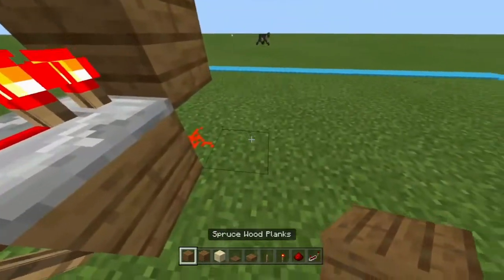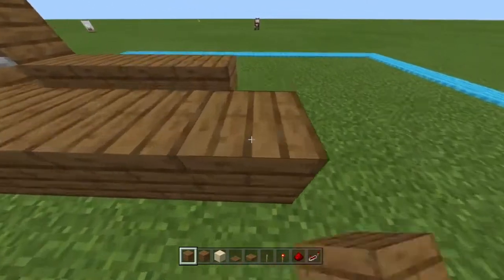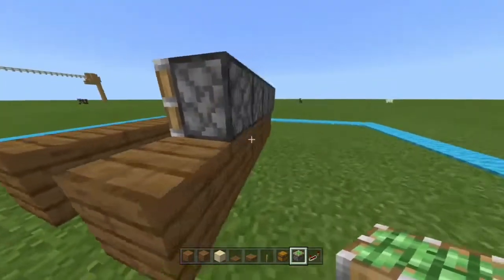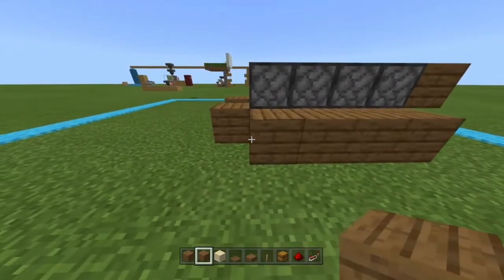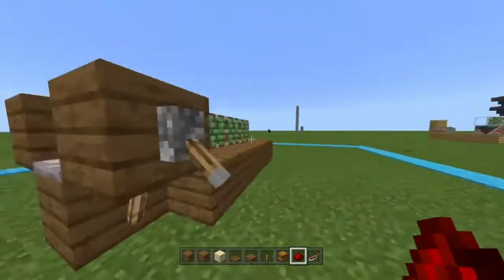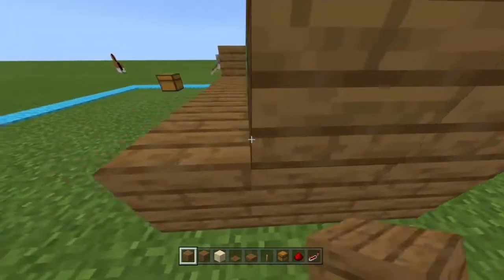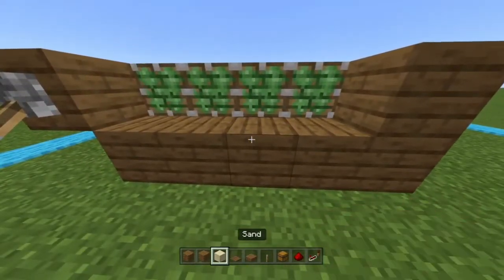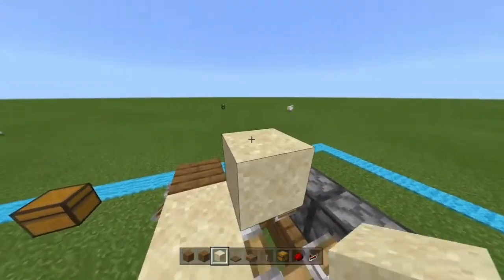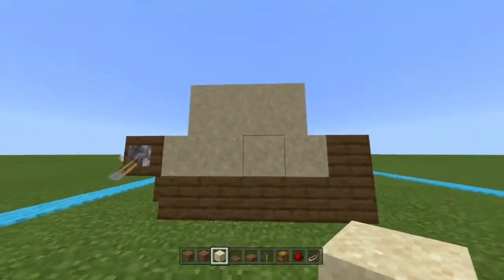Then take your solid blocks and place 4 solid blocks in the back and in the front, and 5 just to make a wall. Then place all 4 of your pistons. Come to the back and place the redstone dust — 4 pieces — that will power all the pistons, and you should see all of them being extended like this. Then put sand in front of every piston and 2 sand on top of the pistons. This will create the 1-tick system.